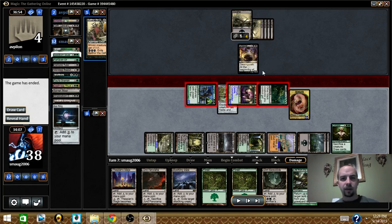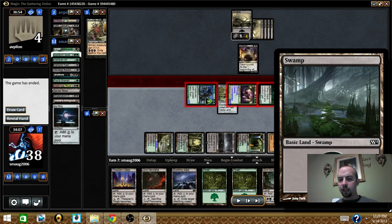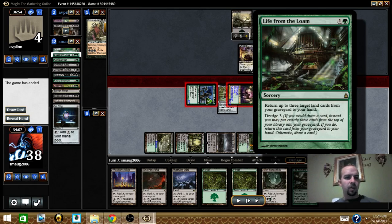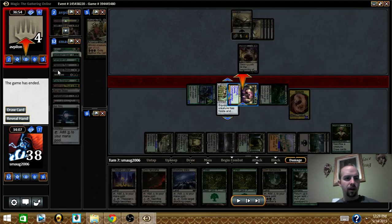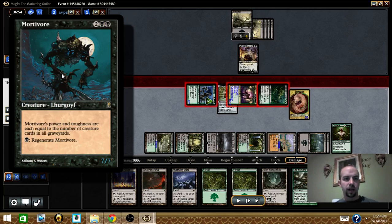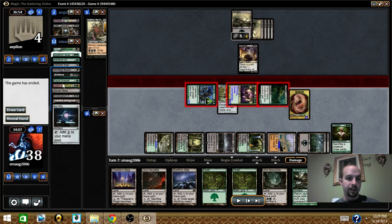My opponent didn't do a ton — he did reanimate to get Shieldred and Geth at one point, but they were fleeting. This game did show you what Life from the Loam can do. In a deck like this, when you want to get a lot of creatures in your graveyard to make your commander huge — and other creatures like Motivor that have power and toughness equal to creatures in the graveyard — those are the ones I usually throw at my opponents. That showed you what this deck can do with Life from the Loam and a bunch of lands.